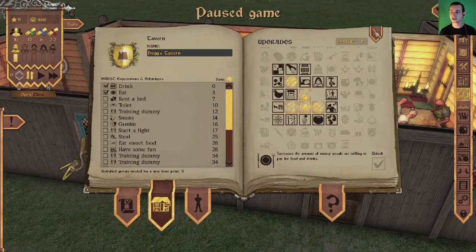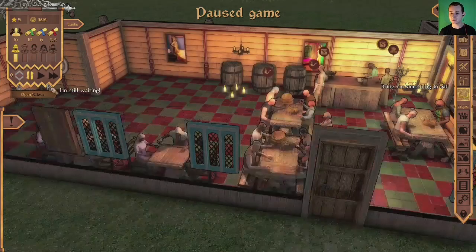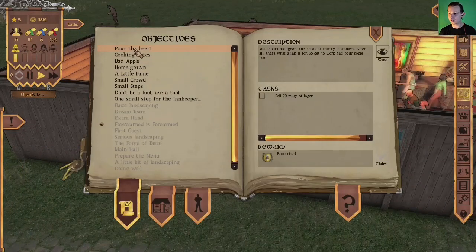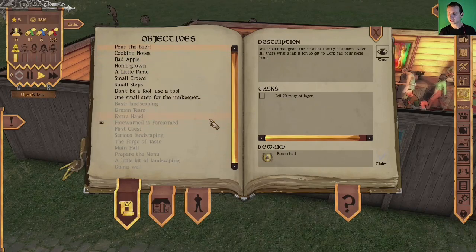Our tavern's name is Hodge Tavern. Let's check our objectives in the journal: pour beer, sell 20 mugs of lager, grow an apple, first trade route, buy a tool shelf, have 100 guests, and check fame. Our fame is now five and we've got 11,000 doubloons.